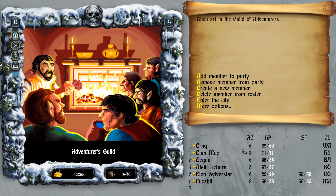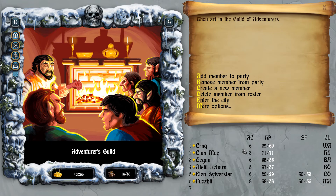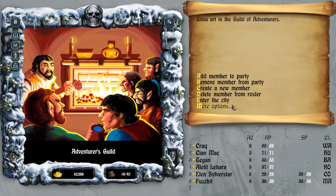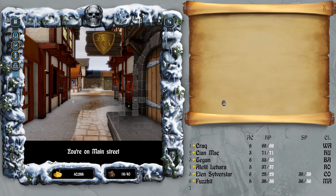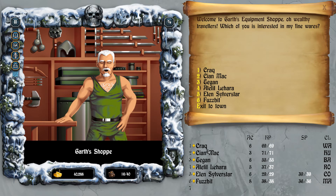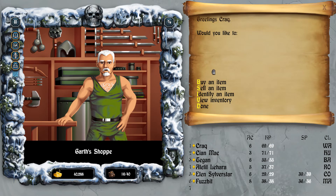Hey guys, welcome back to Bard's Tale. We're here in the Guild of Adventurers. I killed a few enemies between episodes just so I can level up. We're up to 8000 experience now, so we should be able to level up to level five. I also wanted to go to the equipment store - Garth's Equipment Shop - because I keep forgetting to give these guys proper equipment.